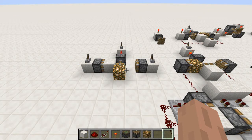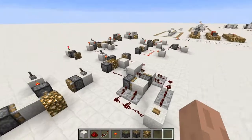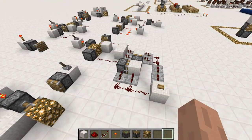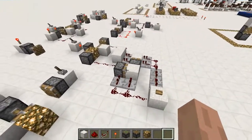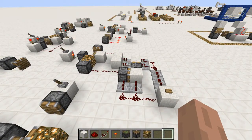Block swappers are a thing in redstone that a lot of people aren't really sure of - I know I wasn't really sure of them when I started. You need a certain type of way of thinking about it. I'm going to start with a stupidly convoluted system that is technically a block swapper, just to explain the theory behind it, and as we move on I'll condense it - smaller, more compact, faster, better.